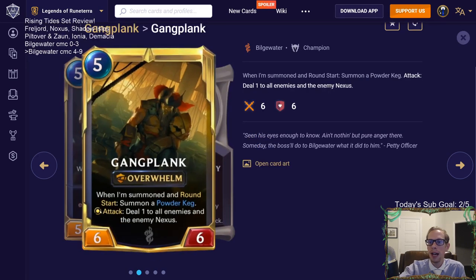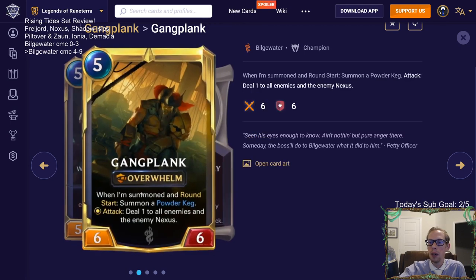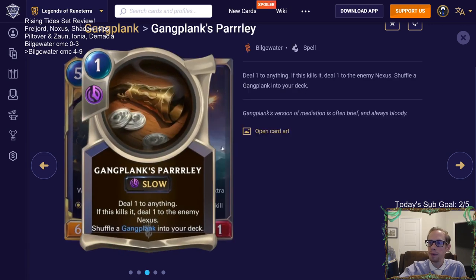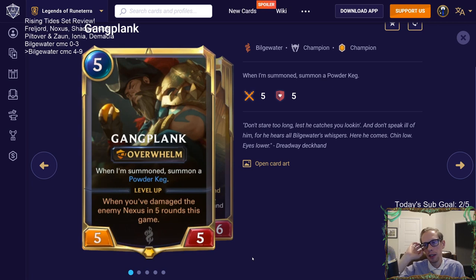Gangplank has to be the one attacking to trigger the damage — it's just like Anivia, not like Miss Fortune which triggers on any attack. The champion spell, Parlay, is a good one-mana slow spell that deals one to anything and if it kills it deals one to the enemy nexus — a decent champion spell that also helps level up Gangplank. Overall, Gangplank is a pretty decent top end for an aggro deck, and Miss Fortune plus Gangplank should be a strong combo.